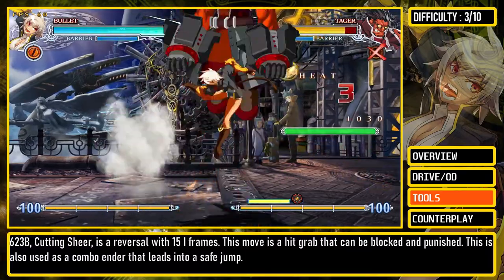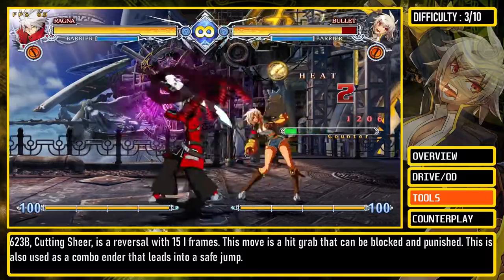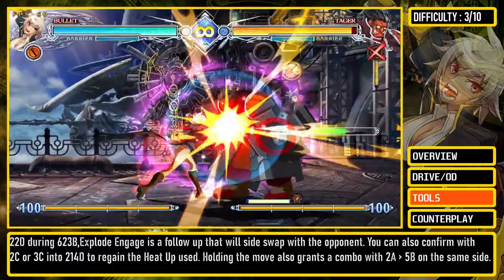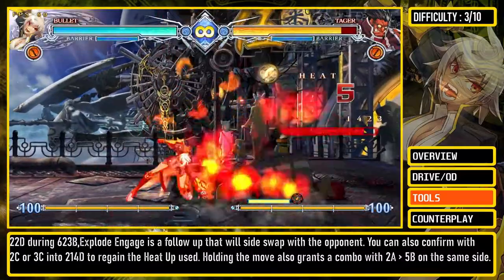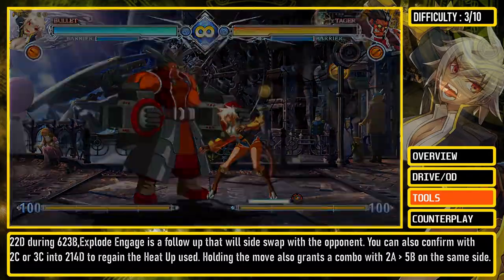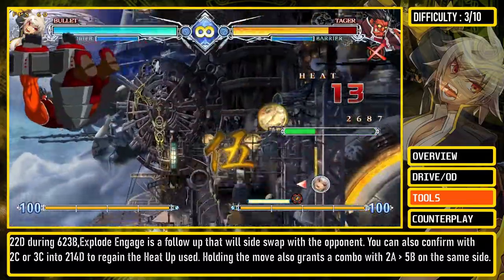623B, Cutting Shear, is a reversal with 15 iframes. This move is a hit grab that can be blocked and punished, and is also used as a combo ender that leads into a safe jump. 22D during 623B, Exploding Engage, is a follow-up that will side-swap with the opponent. You can also confirm with 2C or 3C into 214D to regain the heat-up used.